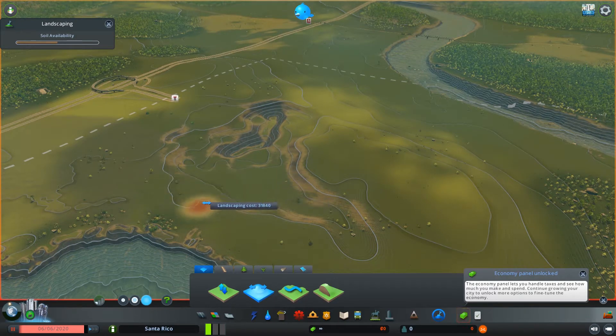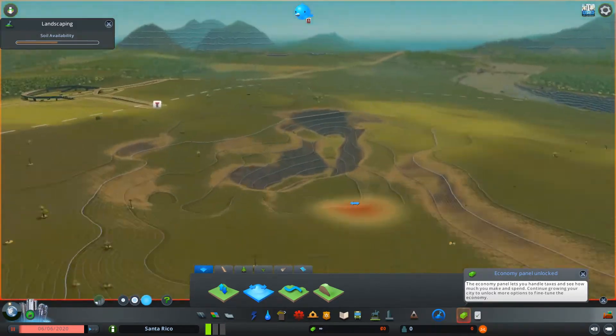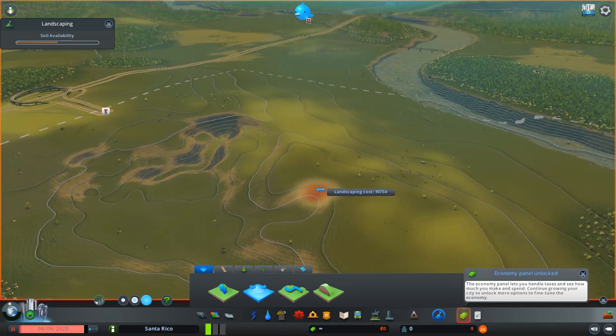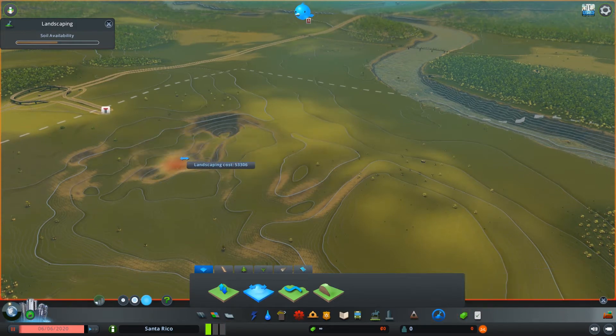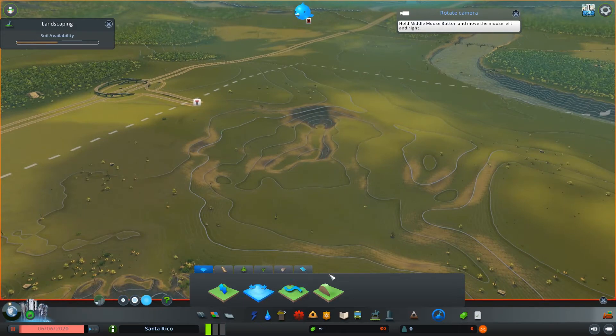Basically the plan is we're gonna make this city and make it functional — pretty functional. It's not quite functional; they're struggling for workers in the end, but it's okay because we flooded them so they didn't need workers anyway. We're just gonna dig this hole out and then get started on the city.